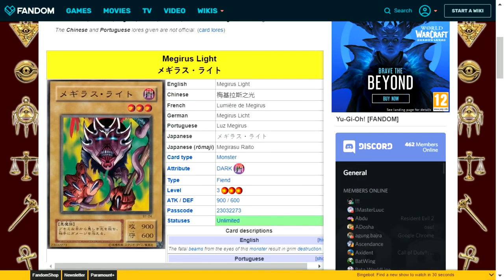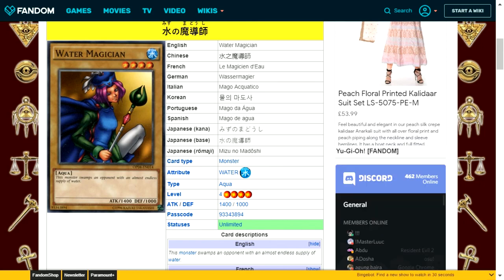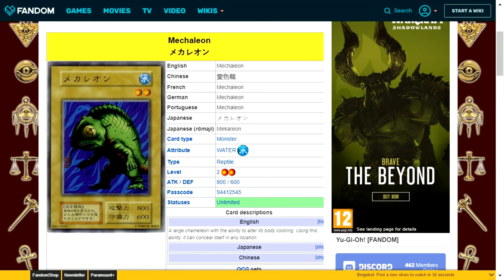Megaris Light is a dark attribute fiend type level 3 normal monster — just a pack filler with flavor text about fatal beams from its eyes resulting in grim destruction. Water Magician is a water attribute aqua type level 4 normal monster with 1400 attack and 1000 defense — another pack filler. Very few normal monsters see real play; the exceptions are Gemini archetype cards and Angel Trumpeteer, a tuner normal monster that's level 4 and easy to pair with level 8 synchros. Mecha Leon is a water attribute reptile type level 2 normal monster — also just pack filler.